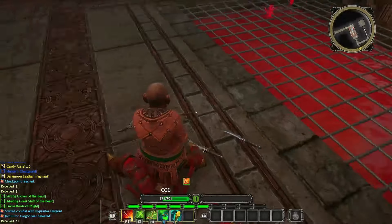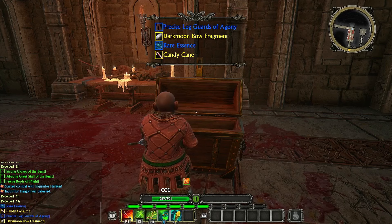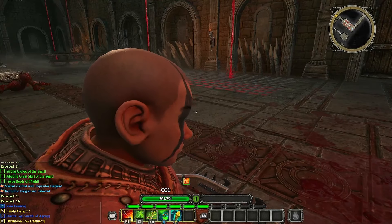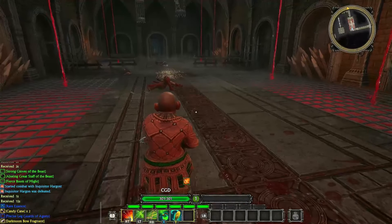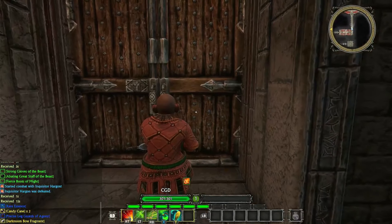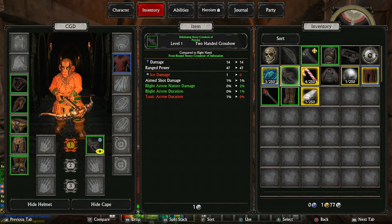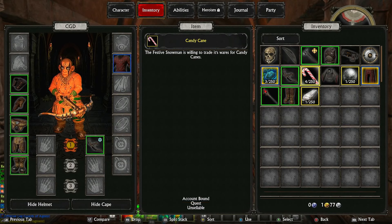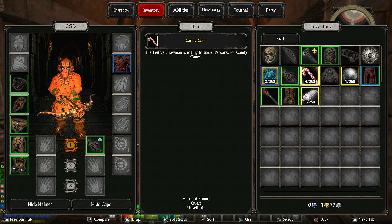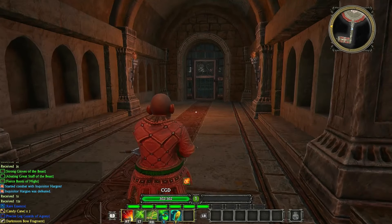You see these bosses never have anything on them. We have to go to a chest — we've got some Precise Leg Guards of Agony, a Dark Moon Bow Fragment, candy canes by two, and rare essence. Is there a door we can go through? We've got full health again. Precise Leg Guards of Agony — let's pop them on, they're bound to be better than what we've already got.